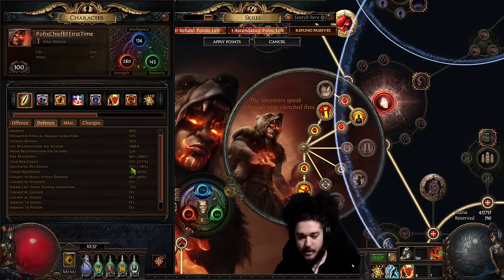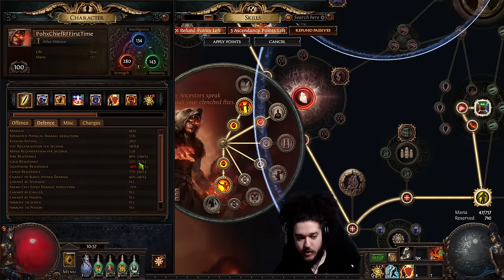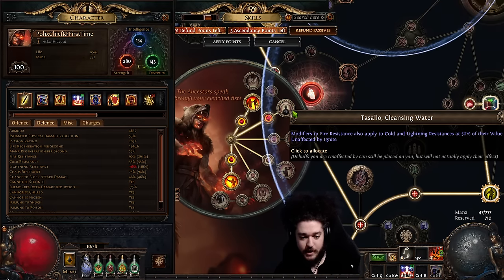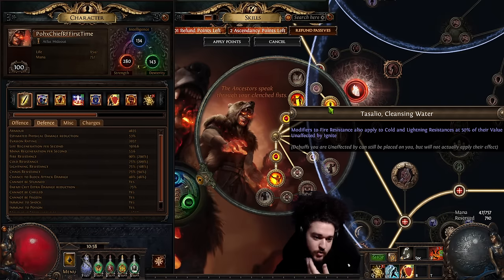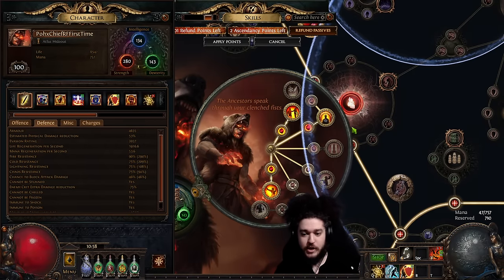If your Max Fire Res is 90, you can actually easily achieve 90 Cold and Lightning with Volaco's. With Sallow Cleansing Water, my res went from positive on Cold, and Lightning was negative 46 — if I plug that in, it goes all the way to capped and then over-capped for elemental weakness and for monsters that can shred your Res. This is incredibly powerful not just for league start, but it also saves you affixes on your gear, making gearing easier for newer players and allowing experienced players to choose more niche affixes.